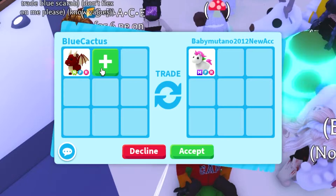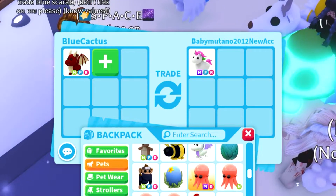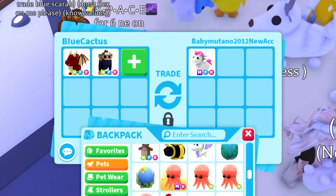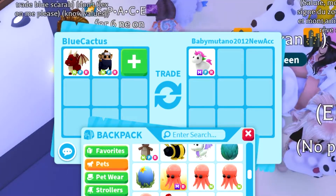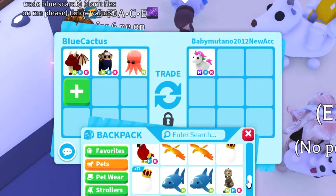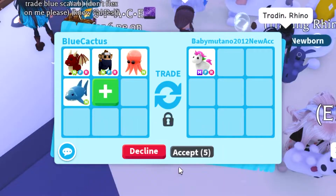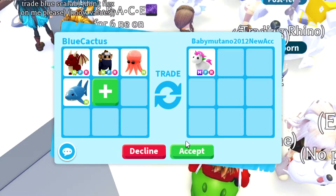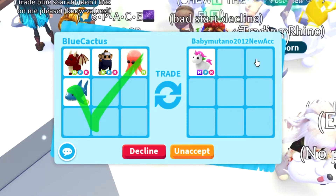We're going to offer for this guy's mega unicorn. Starting with a neon dragon, then adding a neon ninja monkey — that may be good. We won't add the neon kangaroo because that would put me over. Let's add a neon octopus — I have the mega one but we'll use the neon — and also a neon shark. So we're sending a neon dragon, neon ninja monkey, neon octopus, and neon shark.